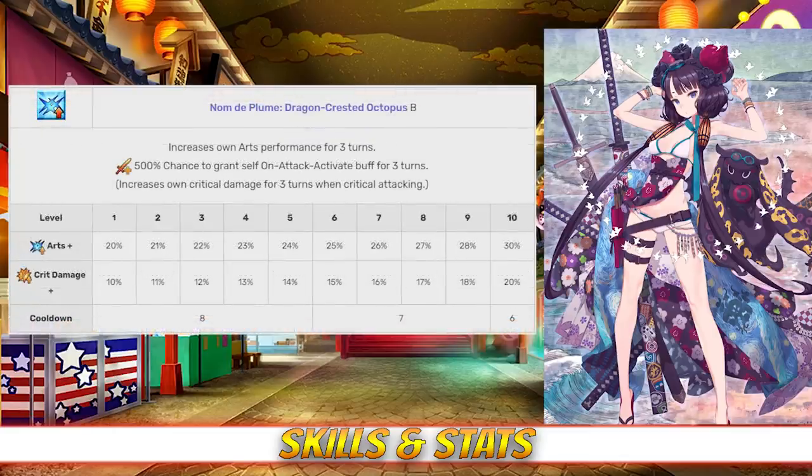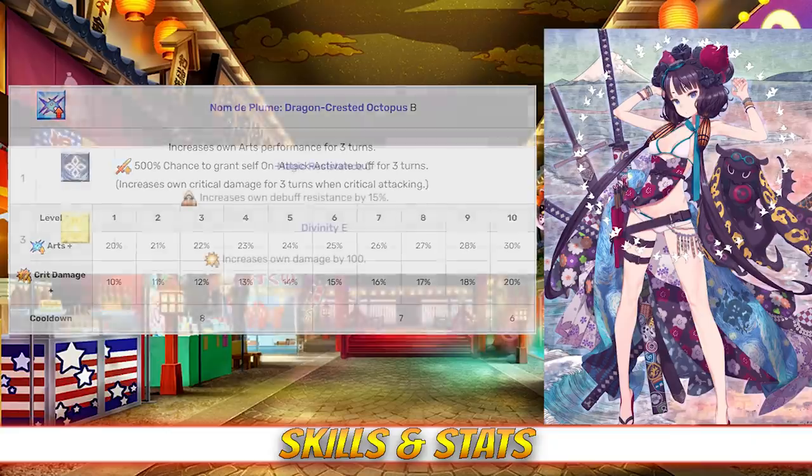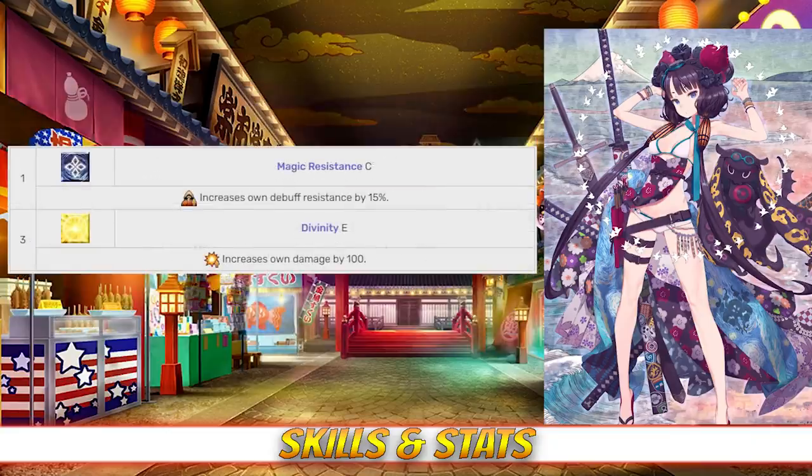And finally, her last skill is Nom de Plume: Dragon Crested Octopus, Rank B. This skill increases her own arts card effectiveness for three turns, between 20 and 30%, and it also grants her a special buff that increases her own crit damage for three turns when critical attacking, between 10 to 20%, both depending on level. As for her passives, Hokusai has Magic Resistance Rank C, which increases her debuff resist by 15%, and Divinity Rank E, which increases her damage by 100.